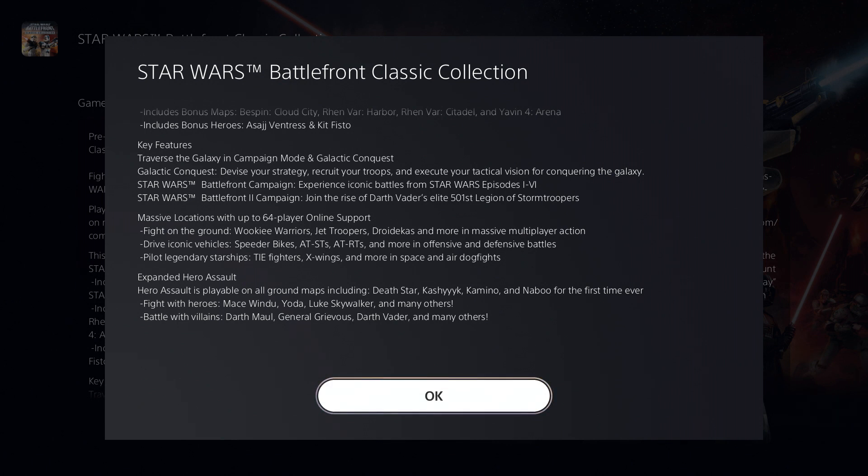Expanded Hero Assault is playable on all ground maps including Death Star, Kashyyyk, Kamino, and Naboo for the first time ever. Fight with heroes like Mace Windu, Yoda, Luke Skywalker, and many more. Battle with villains including Darth Maul, General Grievous, Darth Vader, and many others as well.